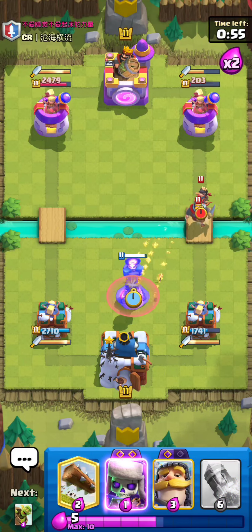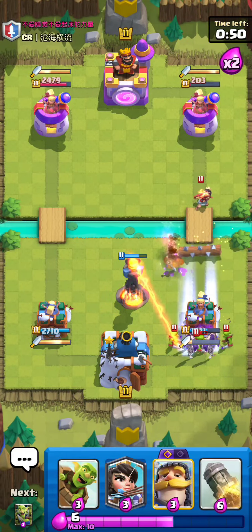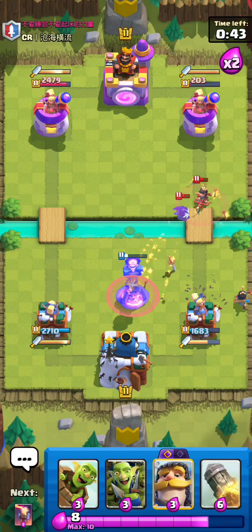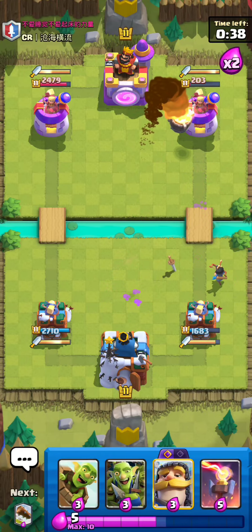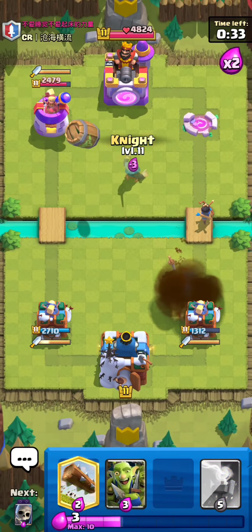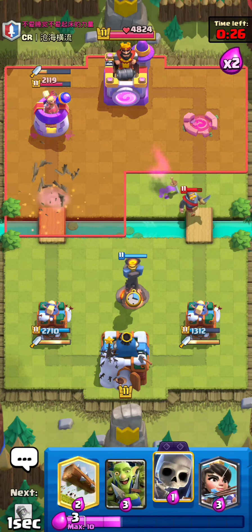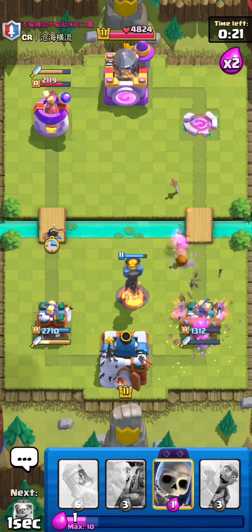I'll go Log high and then Skellies low. The Log actually did not hit any of the Goblins — that was like the worst Log I've ever played. The reason I did that was because Log high would normally hit a Princess at the bridge, but I guess the Princess didn't even walk up at all and started hitting the Eye Tower from right where it was spawned. But I'll go Knight — look at this really nice play. Last second Knight in the pocket — they don't expect it. So you Barrel, and they try to full counter it with Skeletons, and you go Knight last second and just annoy them.